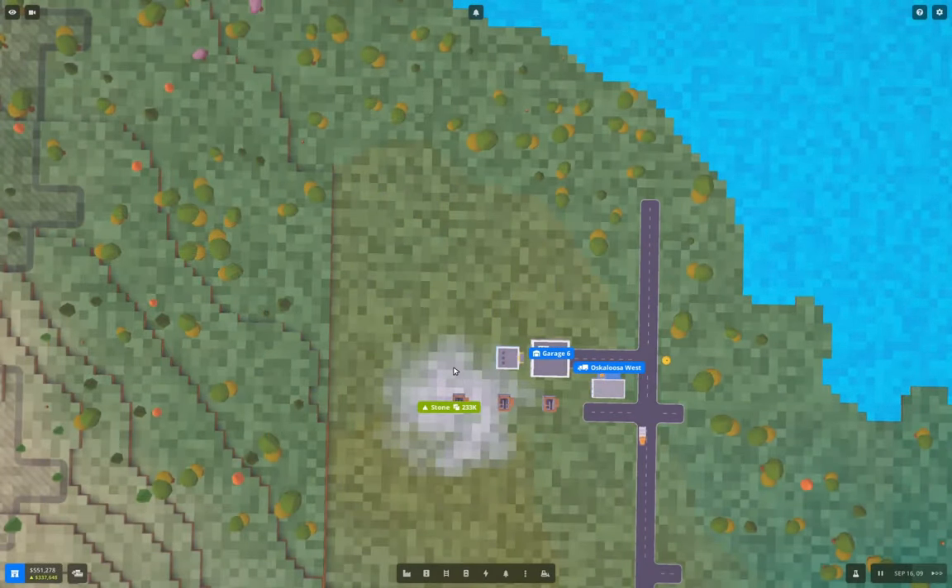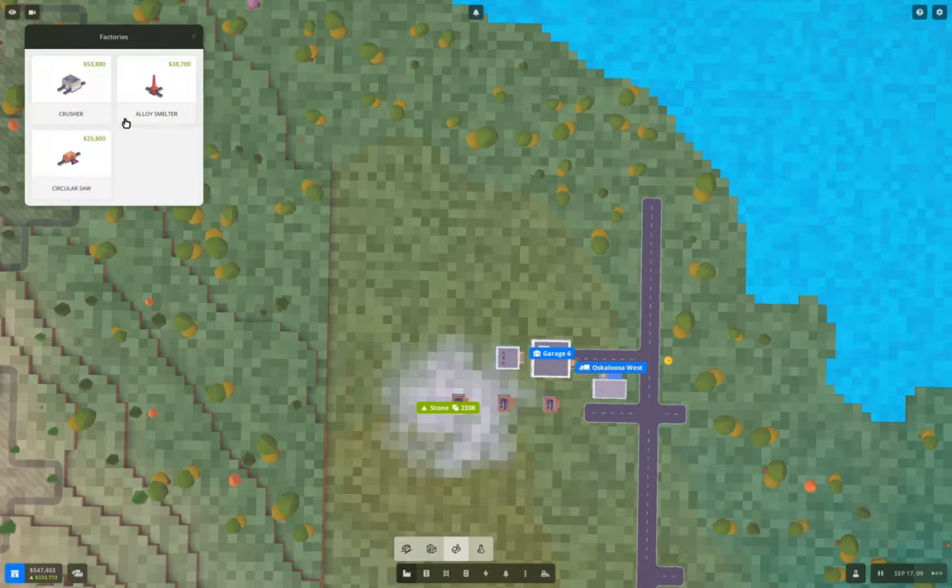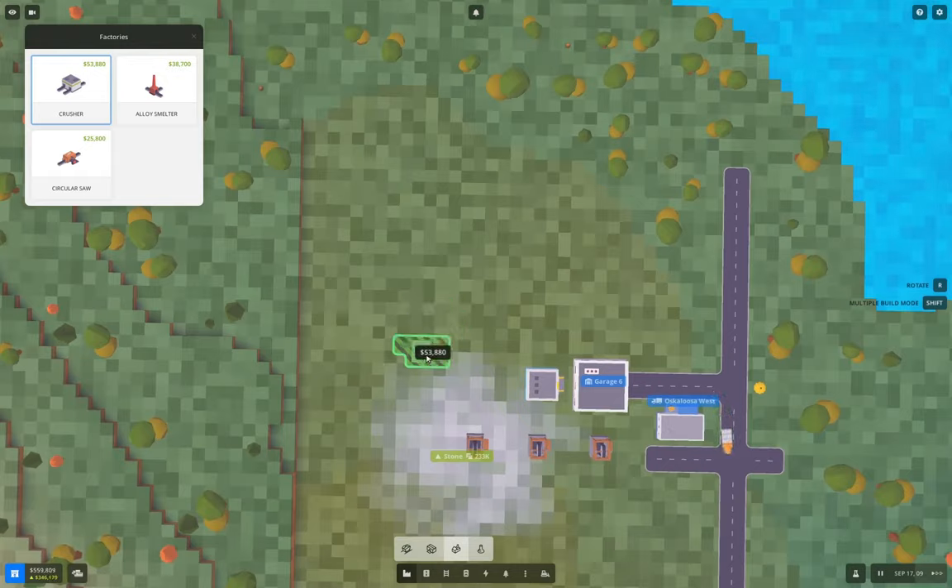Hello everyone, welcome back to Voxel Tycoon. This is Charlestown. This time around I thought I'd build a little bit of a stone works here. We're going to need gravel at some point, so I was thinking I'd set that up over here. We've got the crusher now so I can do that. We don't need a lot of crushing capacity here, I don't think.